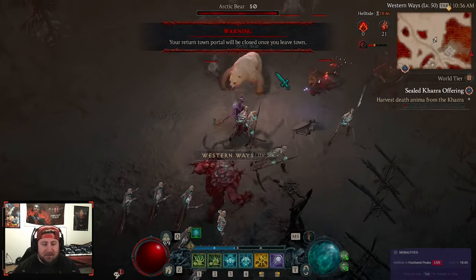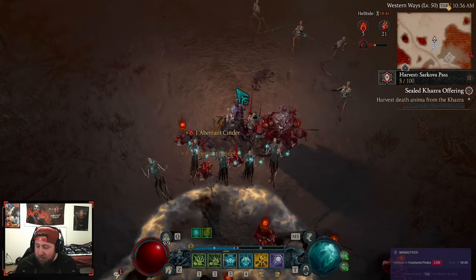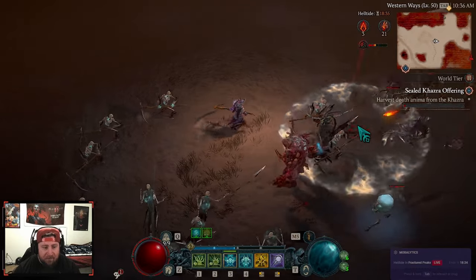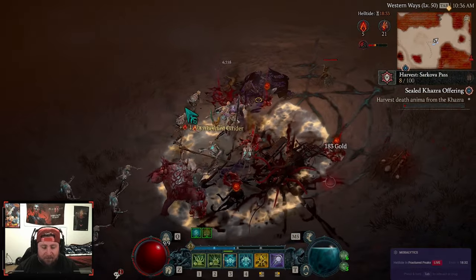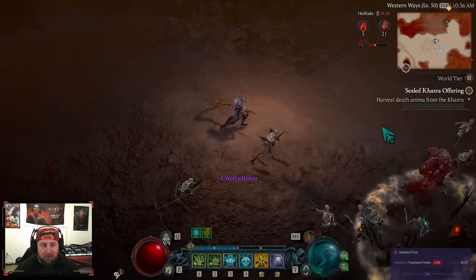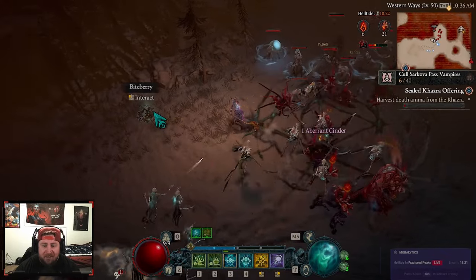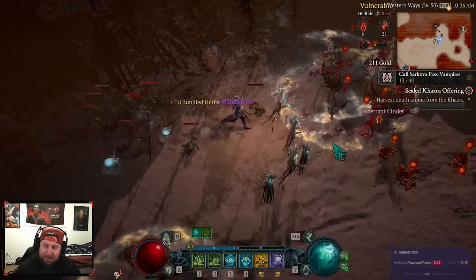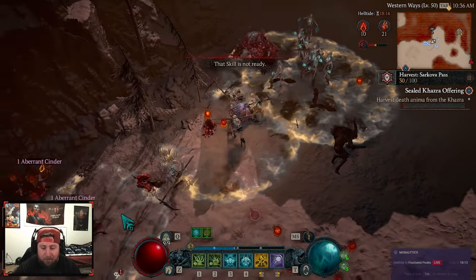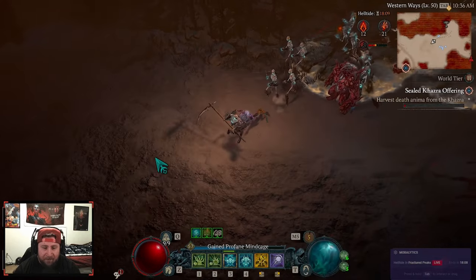Necromancer is by far one of the easiest to level. The build is just insane — very simple and easy to play. Even if you take the golem away and use Bone Splinters, managing essence does become an issue at one point, but it just takes some time to get used to the build. I kept running out of essence because I was just spamming Blight, and you don't need to do that.